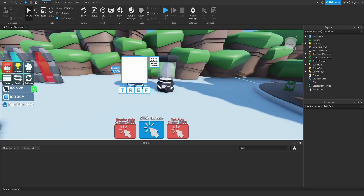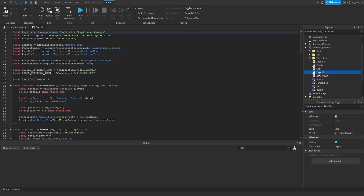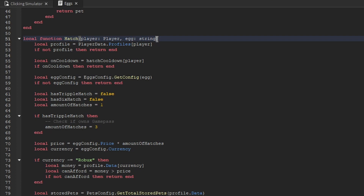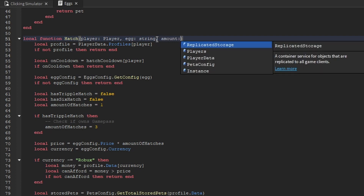To begin scripting the Triple Hatch functionality, we'll actually start by scripting the server side of things. We're going to go inside of the Server Script Service and open up the egg script. Inside of here, we're going to go down to the hatch function, and we're going to add an additional argument onto this, which is going to be called amount.